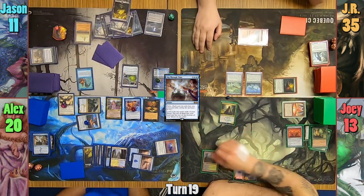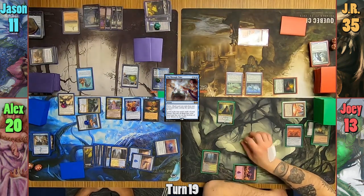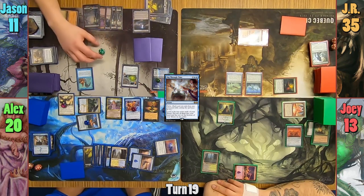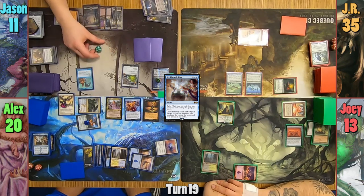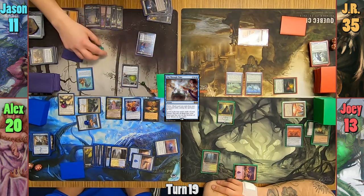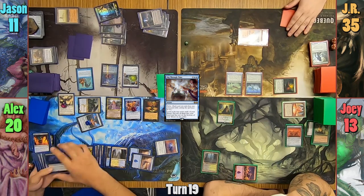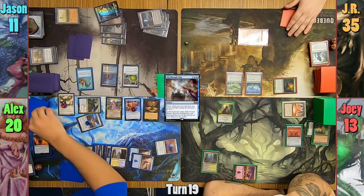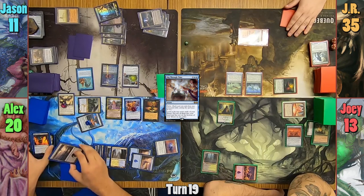Jason draws and plays a Swamp from the bin. He activates his Stronghold for 8 black mana, uses one mana to untap it with the temple, then re-taps it for a total of 12 floating black mana. He uses some of it to recast Una, then taps the rest of his lands. He activates Una's ability, putting 8 into the X and exiling 8 cards, hitting 2 creatures from Alex's library and going to find tokens while passing to JR.